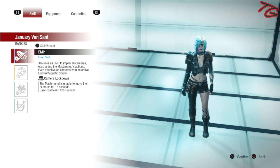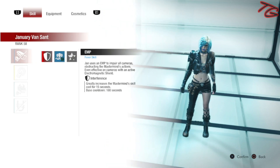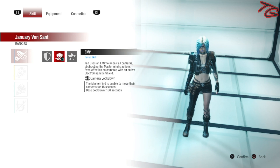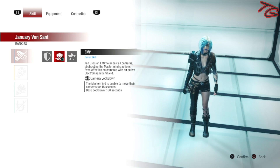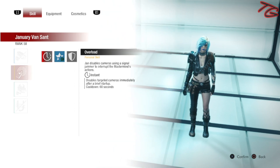To start things off, for her EMP I'm going with Camera Lockdown, but this one's completely up to you — it's not going to affect the build, it's really just based on personal preference. I've been going up against a lot of Nicholai recently, so Camera Lockdown is my best friend.